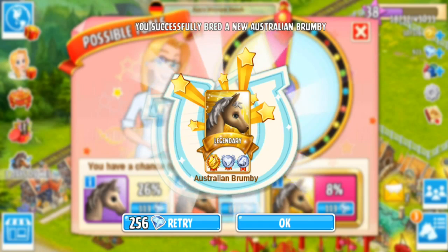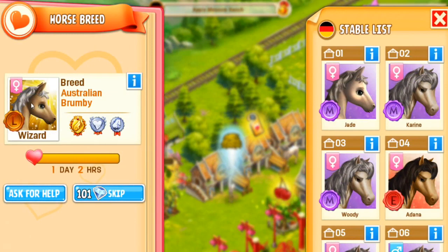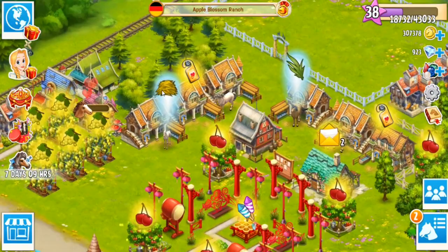Our tier 4 Australian Brumby! Is it gonna be - it's a little girl! What should we name her? She's not gonna be named Wizard, she's gonna get a whole new name. We need a new theme. I kind of want to go with a medieval sort of theme because we have Knight and Karine. Maybe Odette - let's name her Odette after the Swan Princess! And then we can get the little golden swan statues in here.